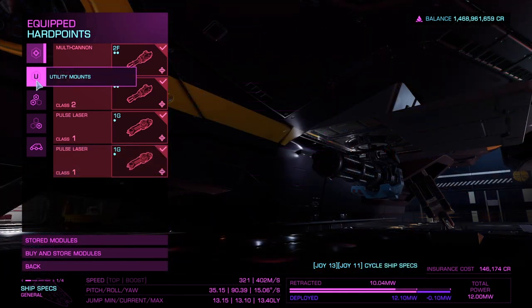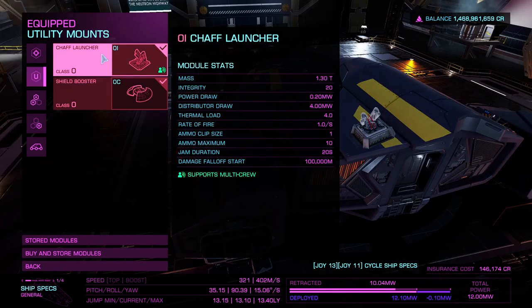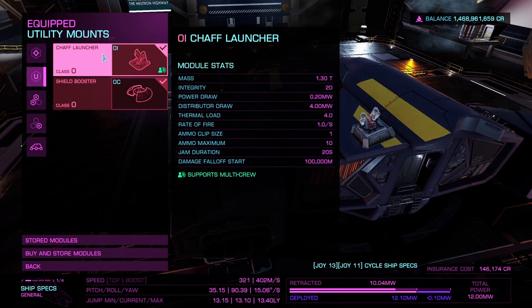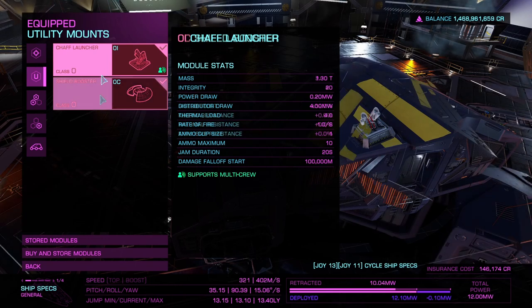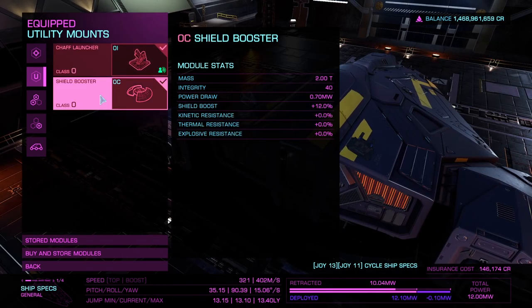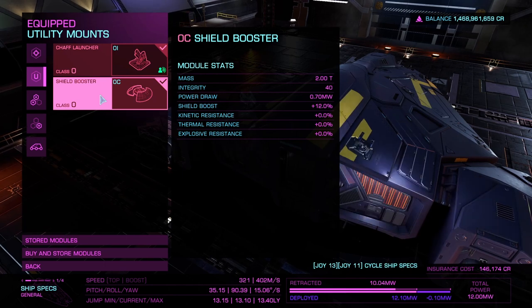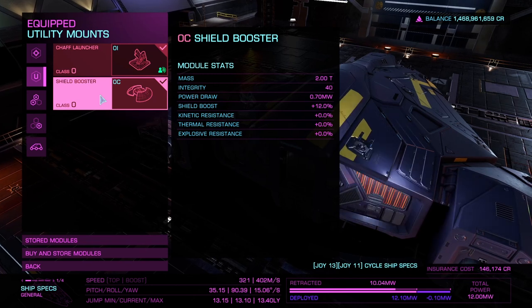Next is the utility mounts — there are only two slots. I've decided to go with a chaff launcher for yourself, so that if your enemy has any gimbaled weapons it will scramble their aim. For the next slot we've got the shield booster. I've gone with 4C, which gives you a shield boost of 12%. I haven't gone with A because of the power limit, but any shield booster is better than no shield booster.